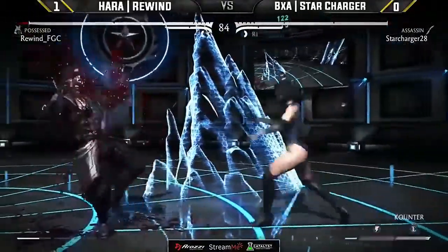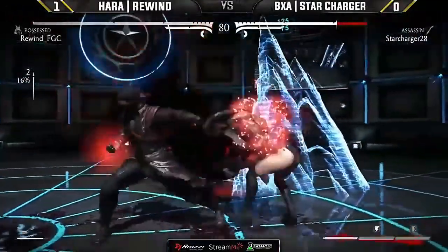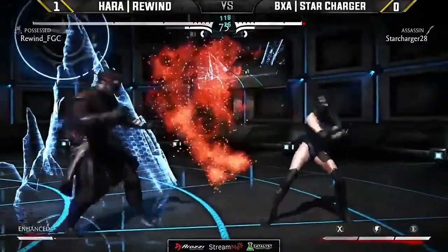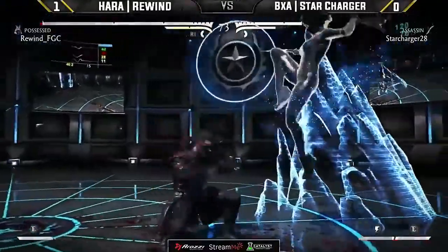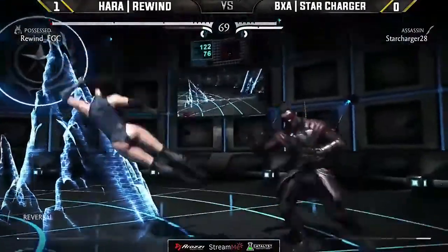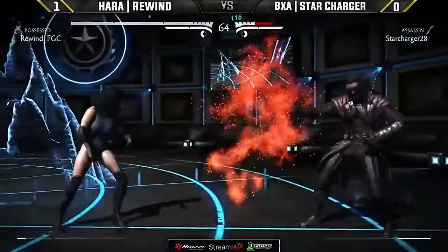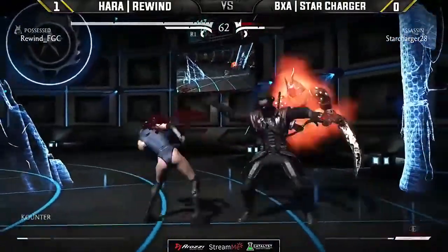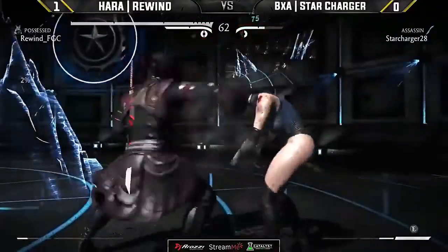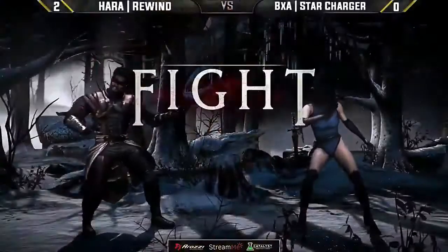Just letting it rip — not sure what he was trying there. But Katana is no stranger to building meter, already getting that bar back. Rewind being an impenetrable force of defense. Going into that round, Star Charger was in a perfect position with X-ray — the biggest threat from Katana to close out — but now he has nothing. Rewind has the health lead and this man is about to go down 2-0. We haven't even seen the down one lift yet from Star Charger.